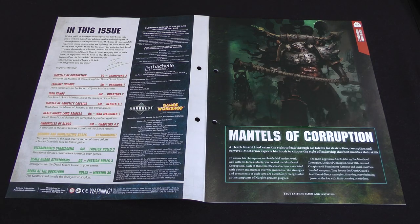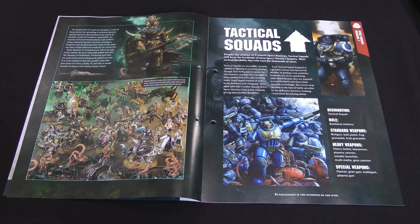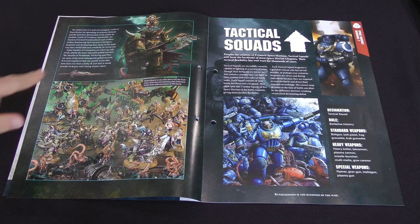Heading into the issue, we've got something called Mantles of Corruption — it's supposed to say mantles, because it does elsewhere in the paragraph. A mantle of corruption is something bestowed on Mortarion to the Death Guard Lords, and there are different ones depending on the role of the Lord. The only one we know about is the Lord of Contagion, which is the only one that there is a model for at the moment.